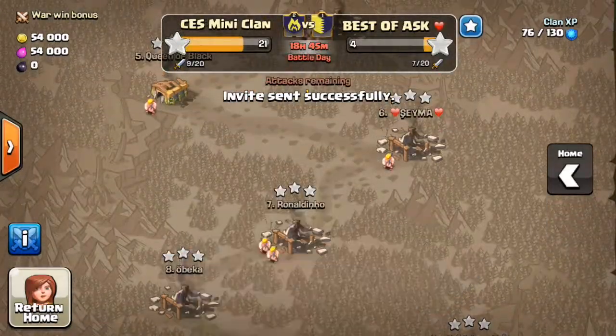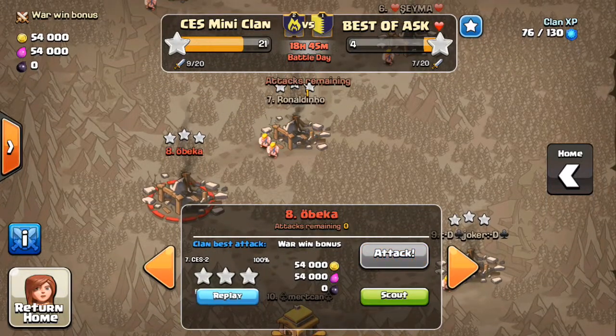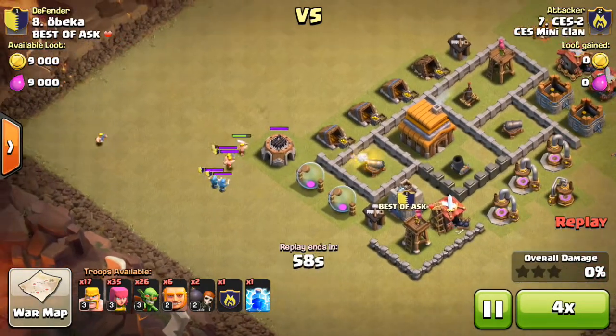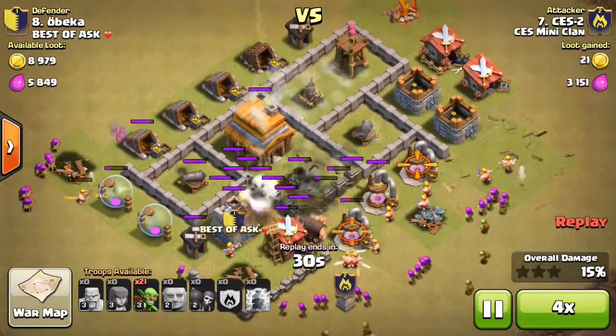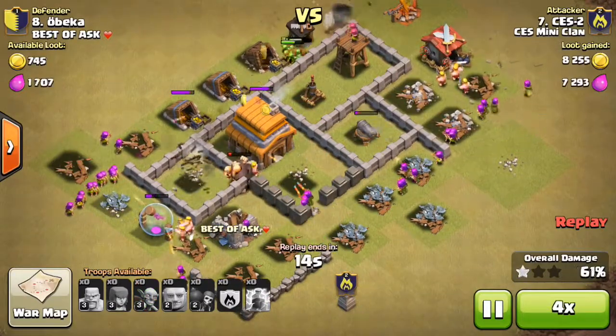So let's take number 10. I already attacked number 8, which was a really easy attack, because this clan has been really outmatched with us — we're really good compared to them. So they're probably going to lose this war, to be perfectly honest. I just smashed that base. Not a real worry there — I had so many troops left over when the battle ended, it's just crazy.